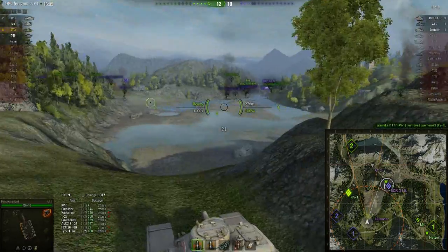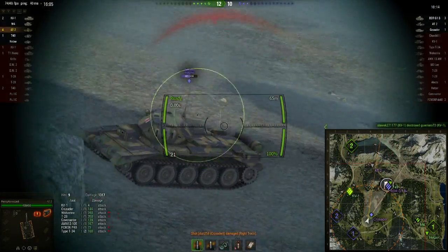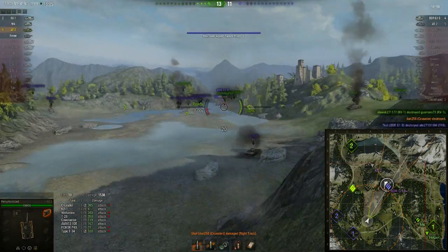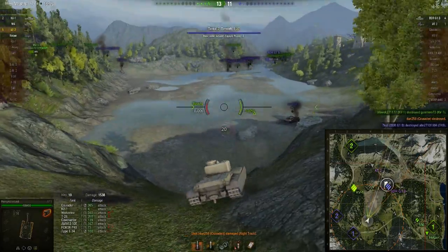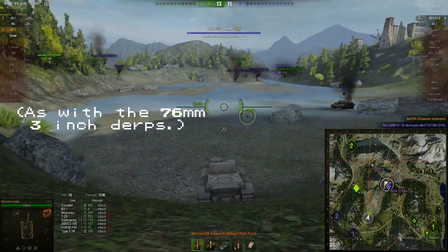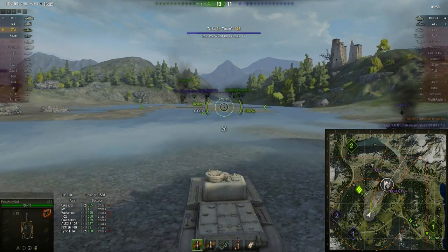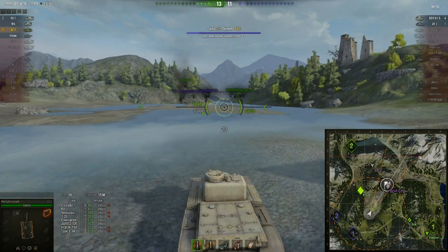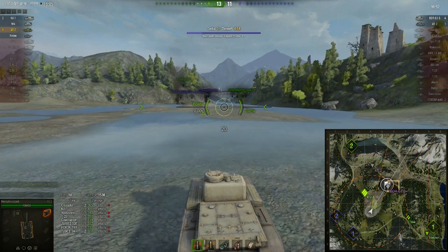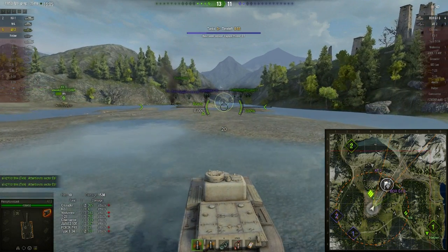The good side of this particular derp is that the shells don't really seem to bounce. You get that with some derps where the shells will just sometimes bounce all over the place and you don't want that. So it's now 1311. It's actually come down quite close. I've not actually taken any damage at all yet. This is why I like this tank with the derp gun — it's horribly unreliable, but just sometimes absolutely hilarious.